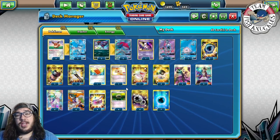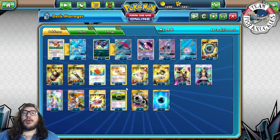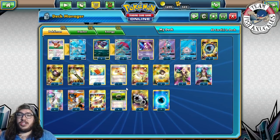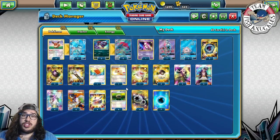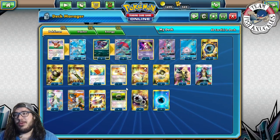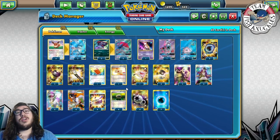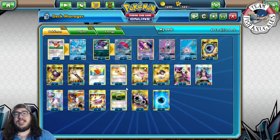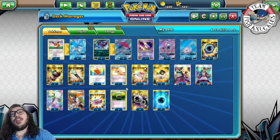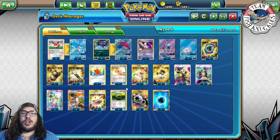What's up everybody, welcome back to Team Fish Knuckles channel. This week is going to be a little different — we're testing a bunch of different standard decks for Charlotte Regionals. I've been testing and trying to make sure we at least make top 32. Today we're going to cover the Glaceon Zorark deck.